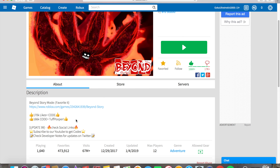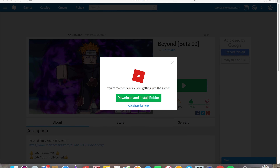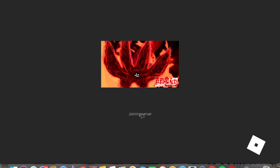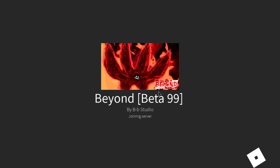Alright guys, in this video I want to be showing you the new codes. As you can see, that's the code right there: 'tough pooper'. If you guys haven't liked the page you should like it so we can get new codes. Let's go start up this Roblox game.